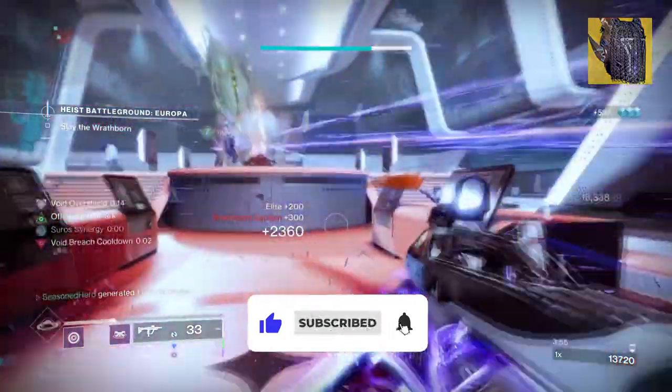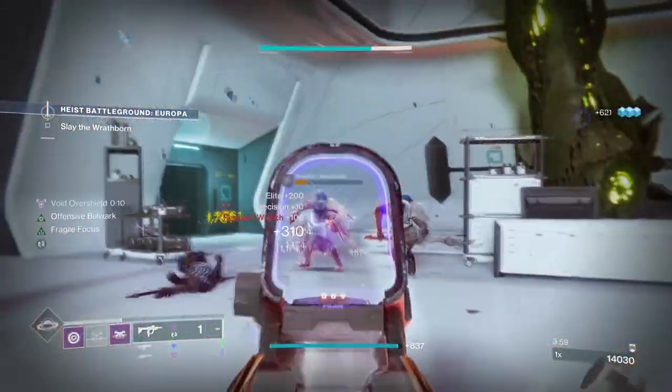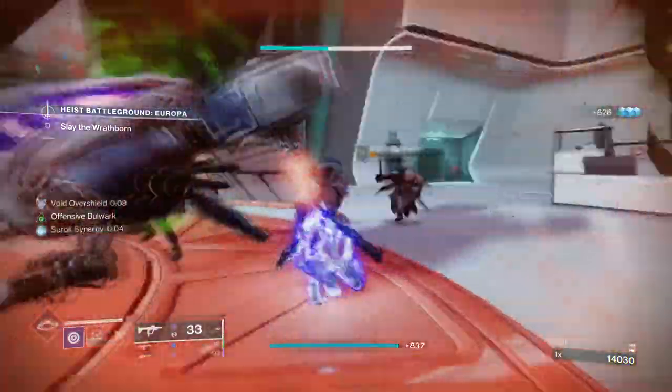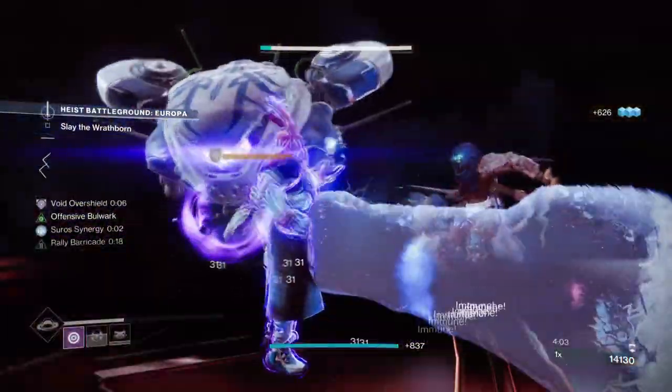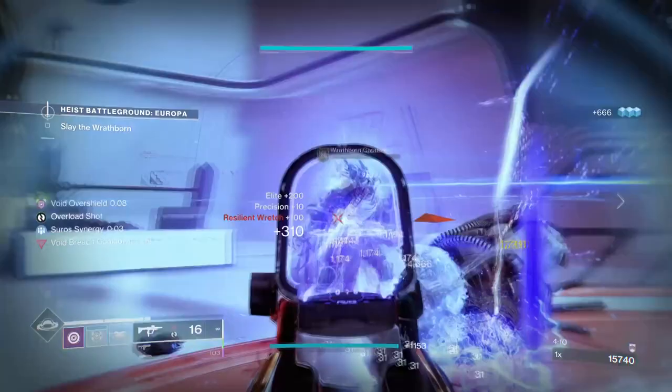This build I've come up with will allow you to dominate content using the following exotic effects: get your abilities back up fast, get 70 HP back when you reach critical health, a 17% damage buff via surge mods, and a constant overshield which will play into your grenade cooldown rate.